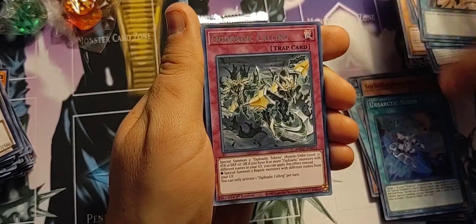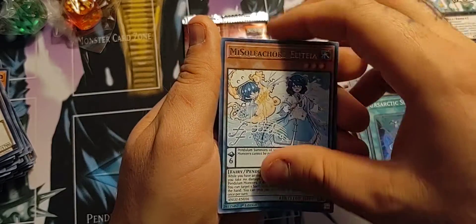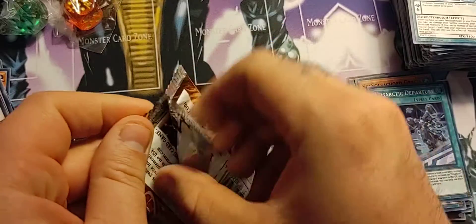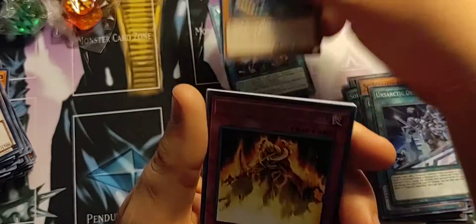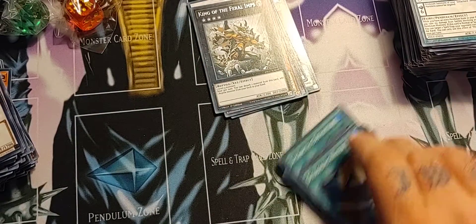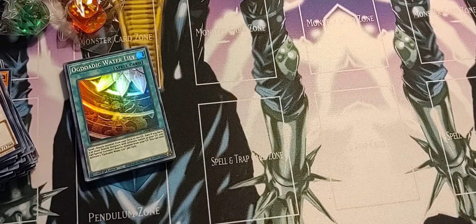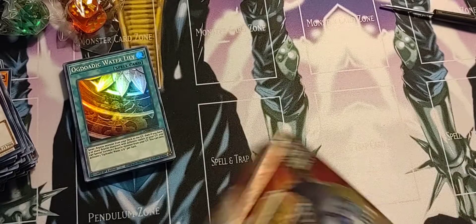I definitely gotta clean up the room after I finish this video because this place looks horrible. I saw a few videos of guys on YouTube who are going to be opening up the Ghost from the Past Set 2, which is going to be epic. I have a ton of boxes on order for that — definitely looking forward to it. The ghost rare stuff is some of my all-time favorites. I do own two ghost rares — if you haven't seen that video of my rare stuff, go check it out. I show my Blue Eyes Alternative Dragon and my Firewall Dragon.